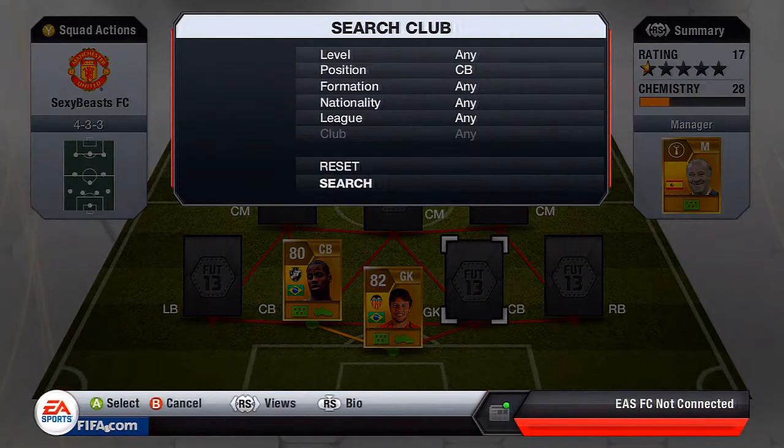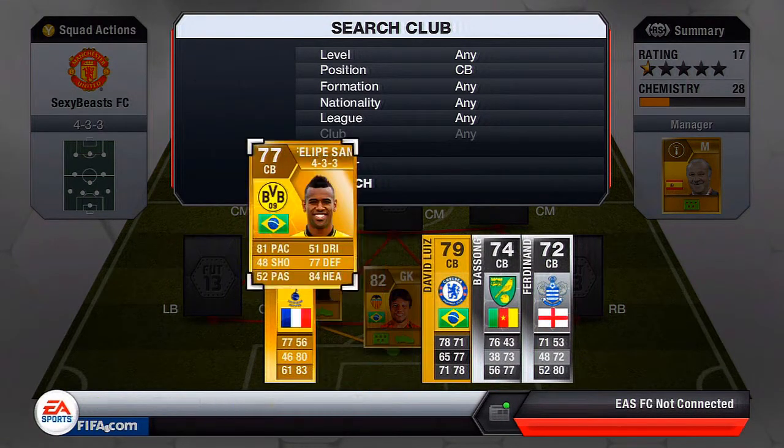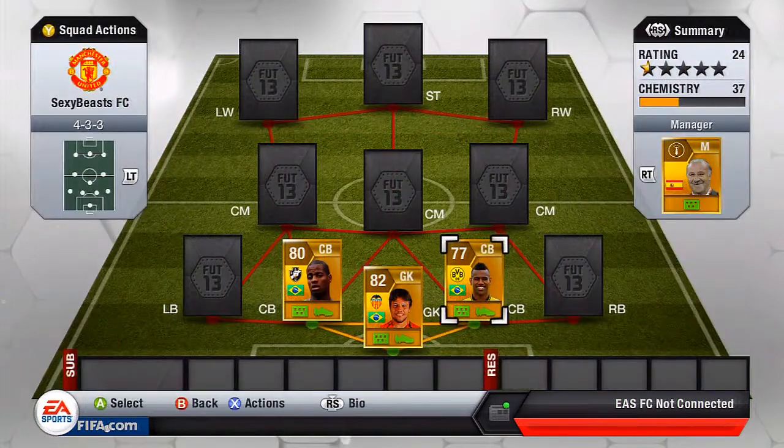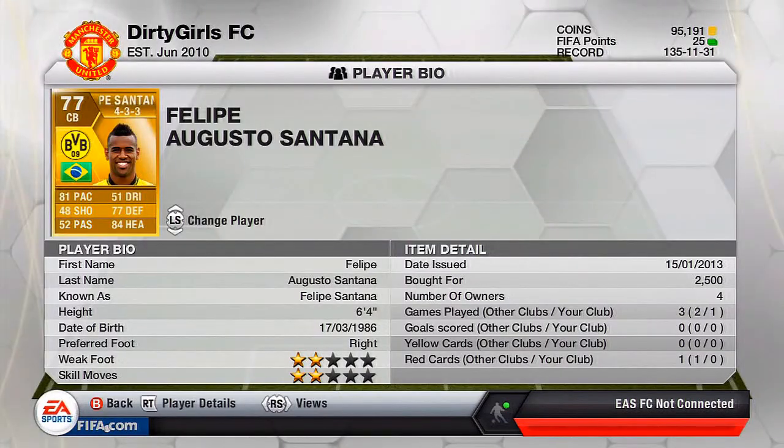Right centre back we're going to have Felipe Santana — also 81 pace and 77 defending, still not that bad. Two solid centre backs and they're both really tall, so if you whip in a cross from a corner they're most likely to get their head on it and score you a couple of goals. I bought him for 2,500 coins.